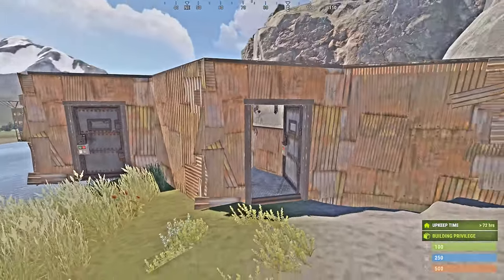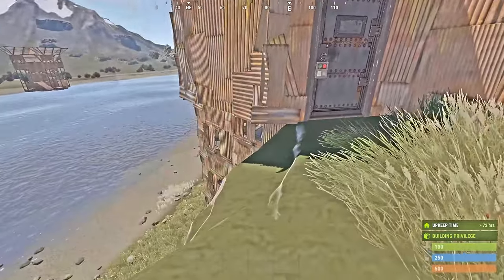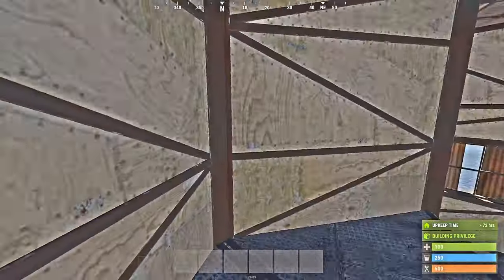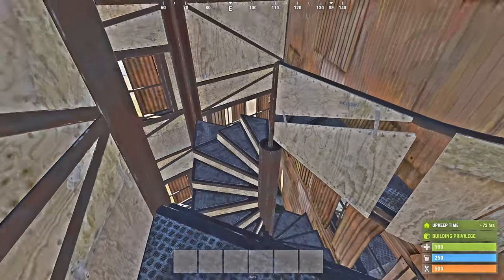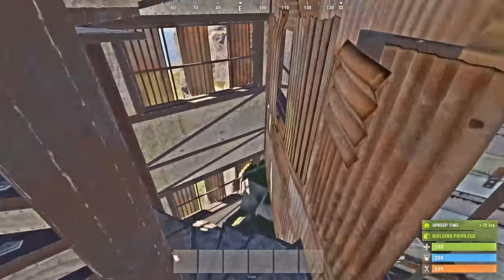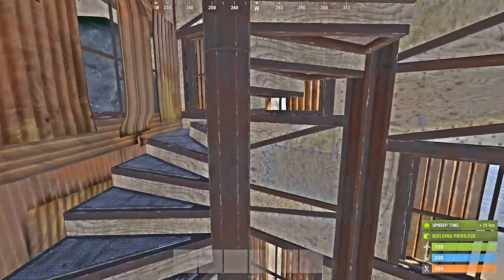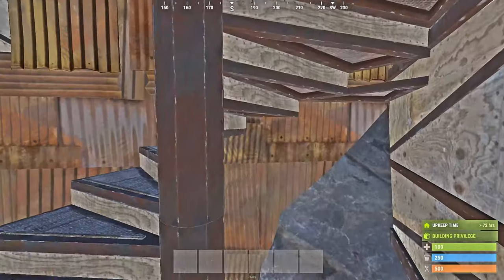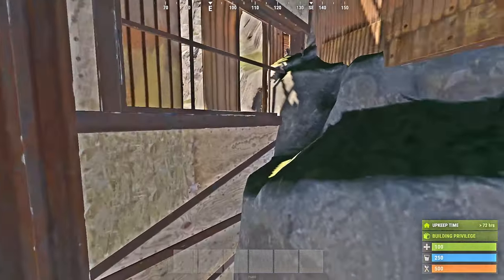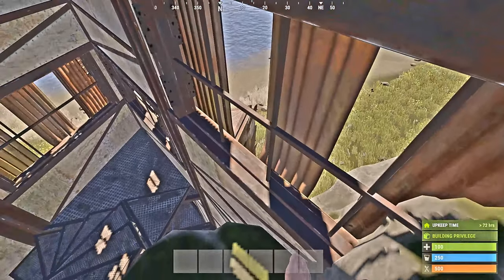We've got two shotgun traps here. This doorway leads through to the bottom over there. You can see the stairway and some windows — these windows here — so if anybody's trying to get up I can protect this area. There's a nice little ledge point to sit on if you need to see what's happening outside the front door.